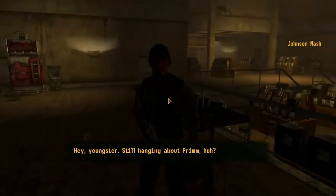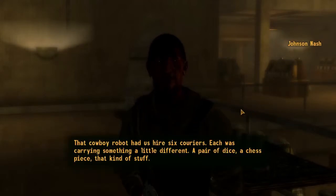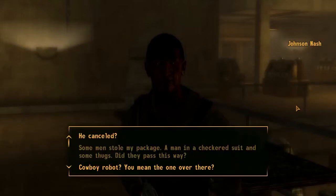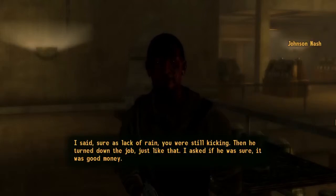Let's talk to Johnson. Before the Powder Gangers came to town, Johnson Nash ran the local store and the Mojave Express station. That cowboy robot had as many as six couriers — each was carrying something a little different: a paradise, chess piece, that kind of stuff. If you're just joining us, the game starts off with my character getting shot in the head from a transaction gone wrong. The character is a courier who delivers stuff across the Mojave Wasteland.